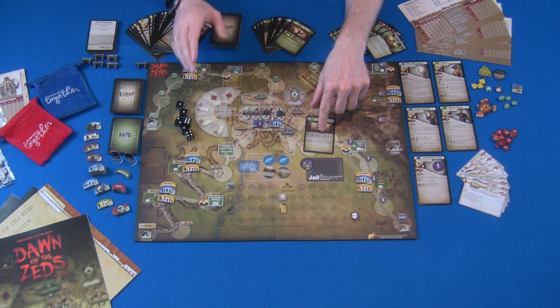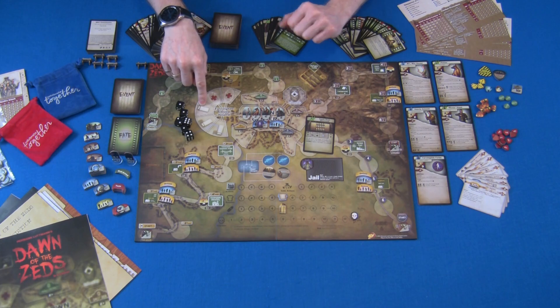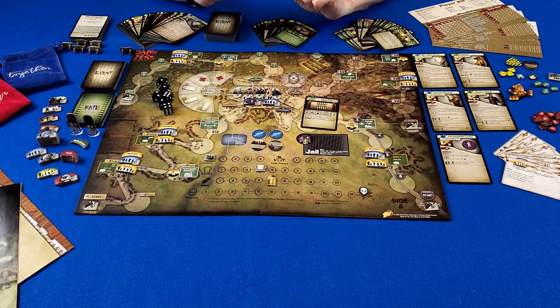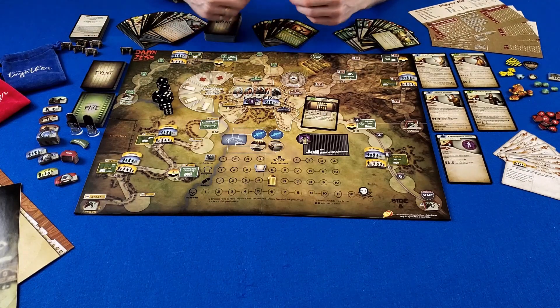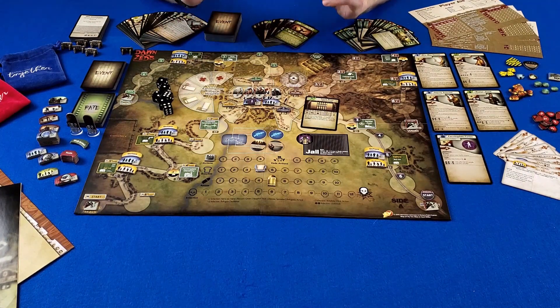After that, we decide if we need to feed any of our survivors. Sometimes based on a dice roll, we have to feed, and it depends on how many survivors are in hospitals, how many refugees have reached the refugee camp, and other factors. We have to be very careful because supplies — I call it food because it looks like a sandwich — are used for multiple things in this game, including building barricades, so it's a track you constantly have to watch.